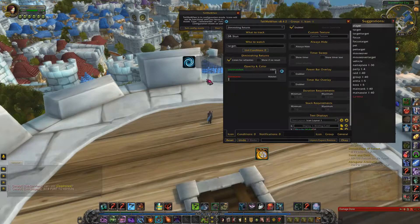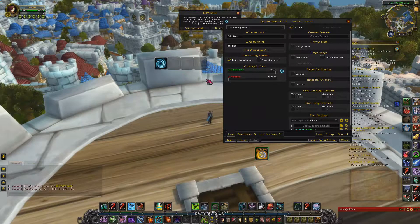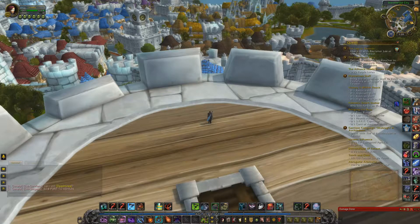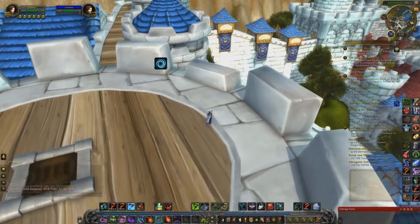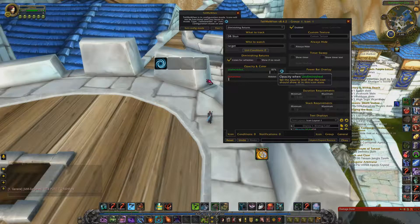I'll just click that just in case. Down here it shows the undiminished and diminished options. I do not like to have the undiminished showing, because it's an extra icon that will just permanently be on my screen. So if I leave it as is and turn TellMeWhen on, it will just stay there the whole time until I get stunned. Instead, I turn the undiminished option all the way down to hidden.